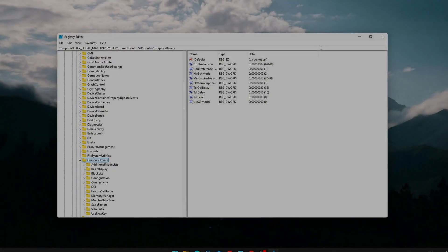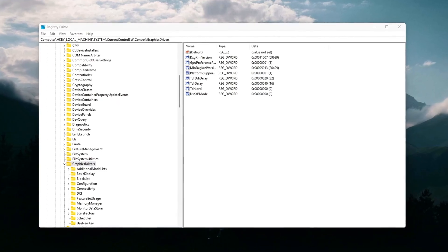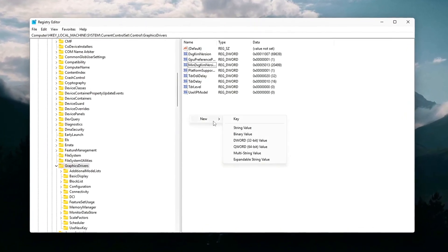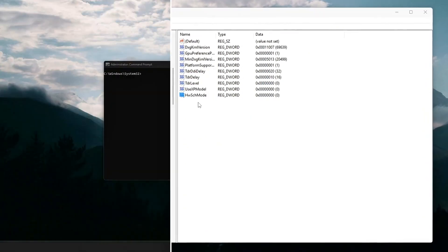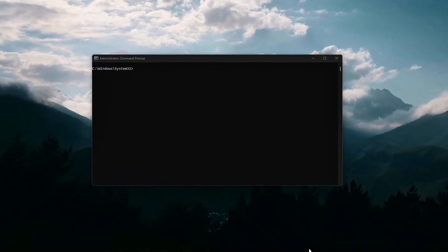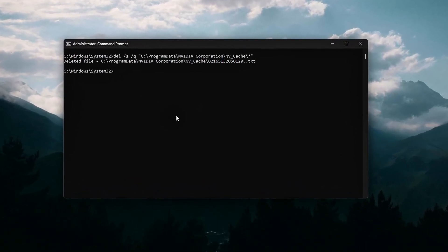Do your games ever feel delayed, like your shots or movement are a split second late, even though your FPS looks fine? That's not just lag — a lot of it is hidden latency added by your GPU driver. Both NVIDIA and AMD sneak in features that can slow frames down, add buffering, and increase input delay.